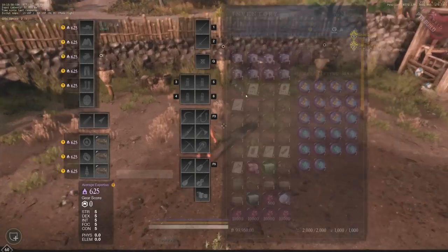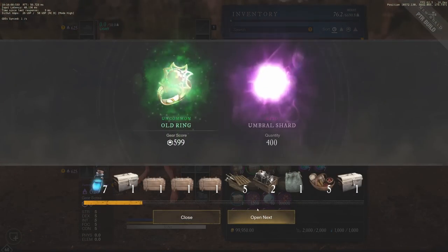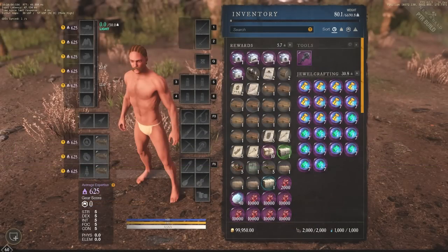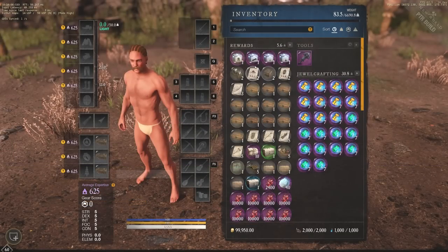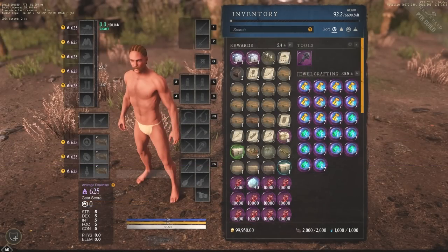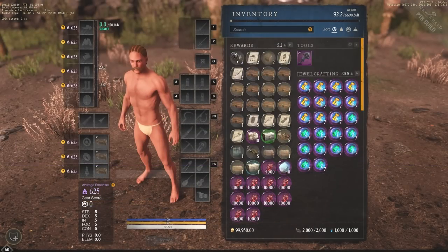We made it to Everfall war camp and we are starting to open these casts. These casts are going to be huge for us because it's going to give us the option to go from about 600 gear score across the entire board up to 625, and really test the damage you're getting from every single gear score point.